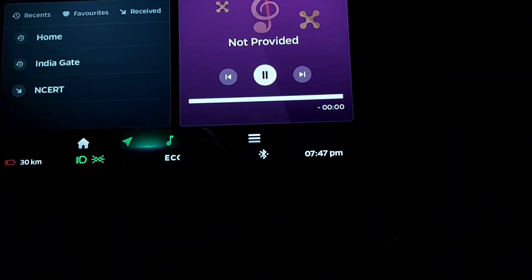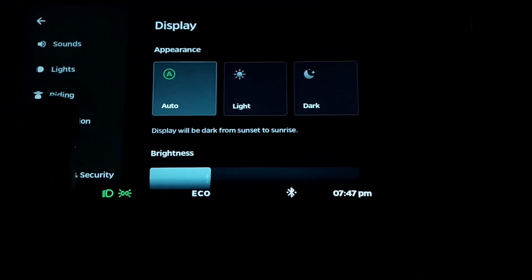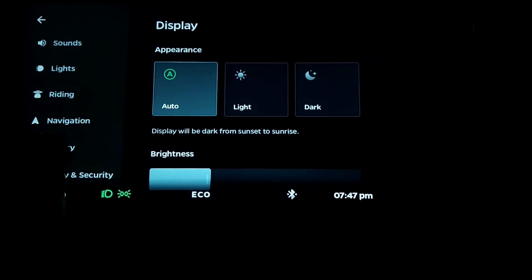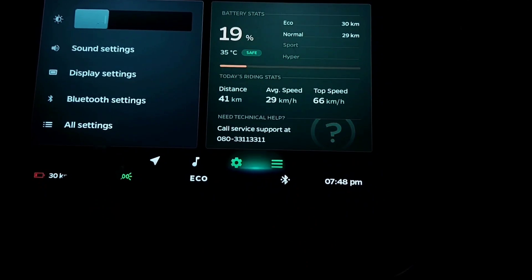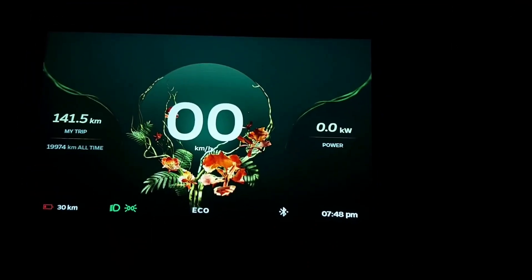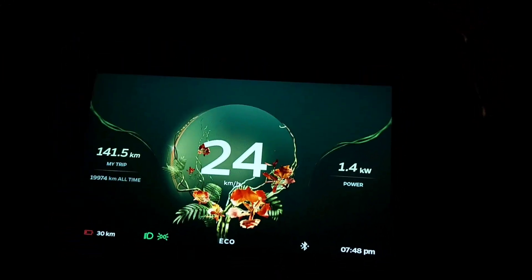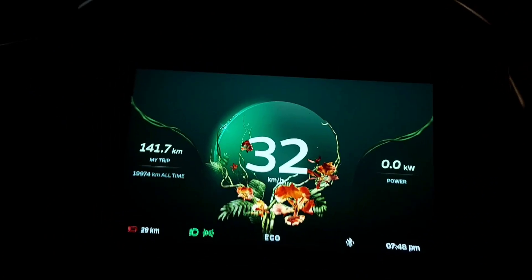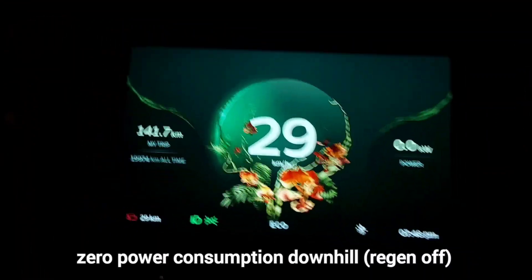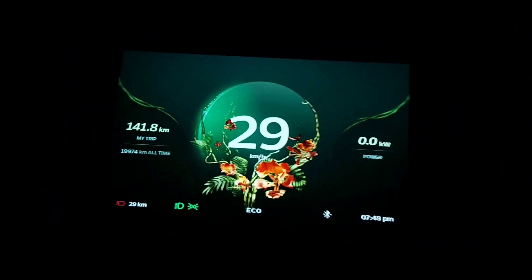We have turned off the regen just to check if the power consumption reading is accurate. Regen is off — let's go downhill to verify. Now we are downhill, let's leave the throttle. As you can see, there is no regen — it's zero kilowatts while going downhill since we turned off regen. Works perfectly.